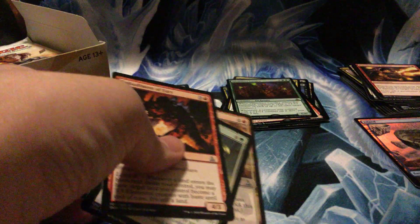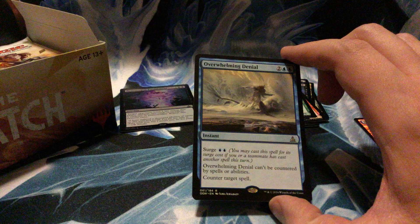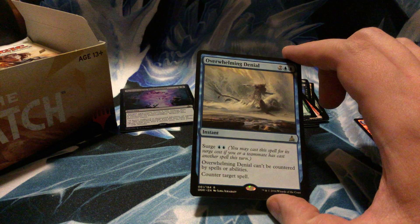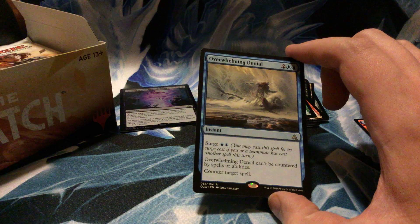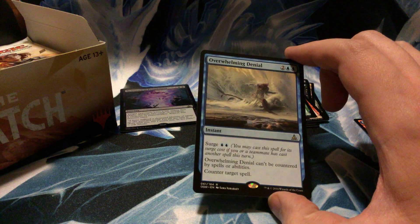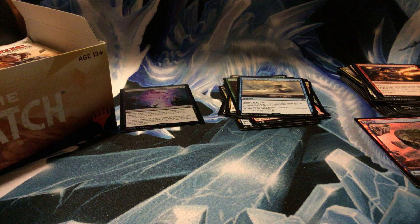Overwhelming Denial — I believe it just counters target spell, and it can't be countered by spells or abilities. It's basically the original Counterspell from the old days if you pay the surge cost. Embodiment of Insight, Spatial Contortion, Malakir Soothsayer, and Deceiver of Form, plus a foil Reckless Bushwhacker.